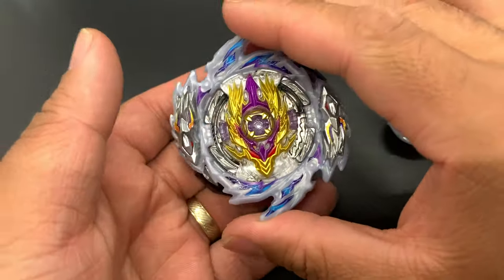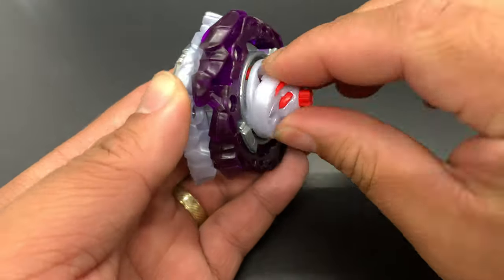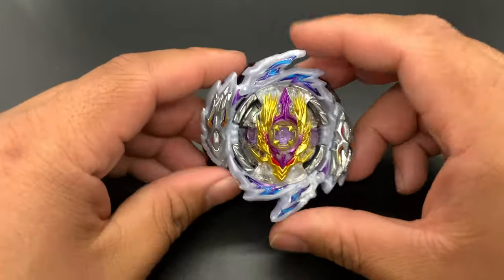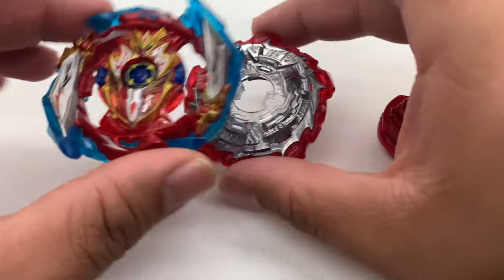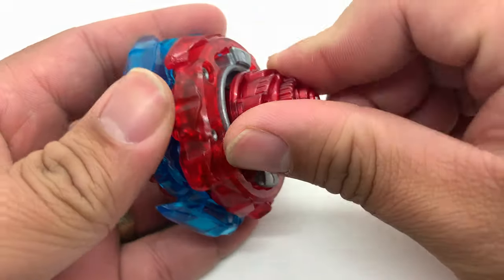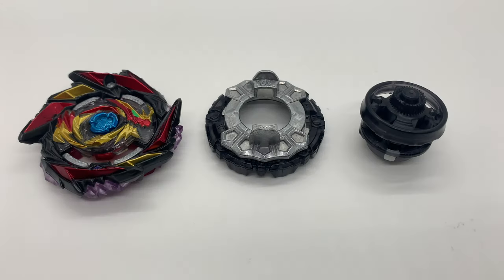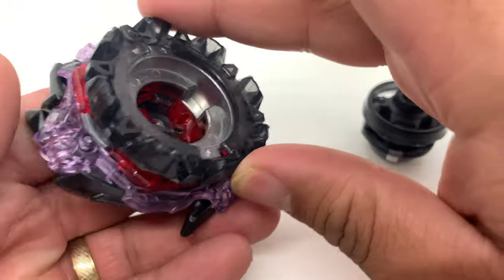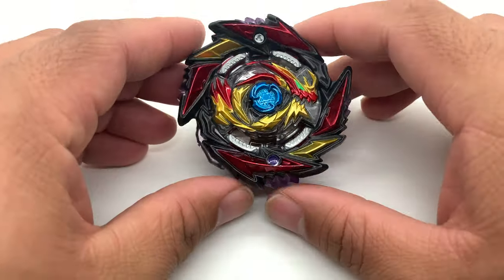The Rage Ring and 3A chassis pairing is the crux of the combo. I'll be replacing Destroy Dash with Jolt Dash. We'll be battling this combo against Infinite Achilles in stock combo in a 3-round match, and also against a defensively oriented Death Diabolos to see its performance against defense type builds.